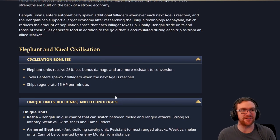So the bonuses are: Elephant Units receive 25% less bonus damage and are more resistant to conversion. I honestly don't like this bonus. I feel like Elephants, when they're massed already, they're such a hard unit to counter because they're super pop efficient. I feel like you should be making them relatively easy to counter, to be 100% honest.